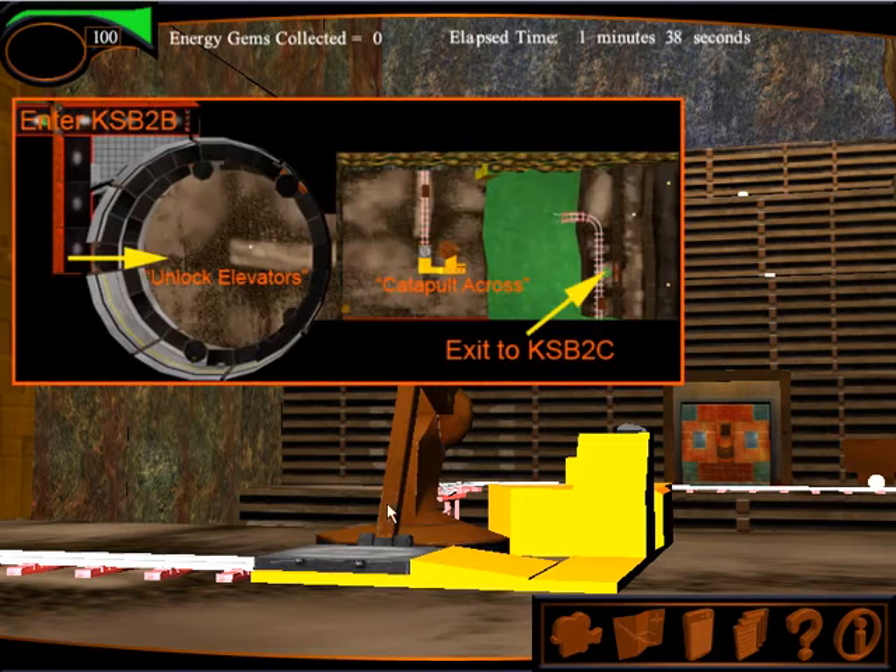We can take a look at our mini-map here. In the upper left, we come in to KSB2B and enter into the control room — that's where we find these shapes. Then we leave the control room and go out onto the catwalk and go down this series of elevators that we have to unlock until we get down to the bottom level. You can see the pit of solvent that we have to catapult across so that we can successfully exit.